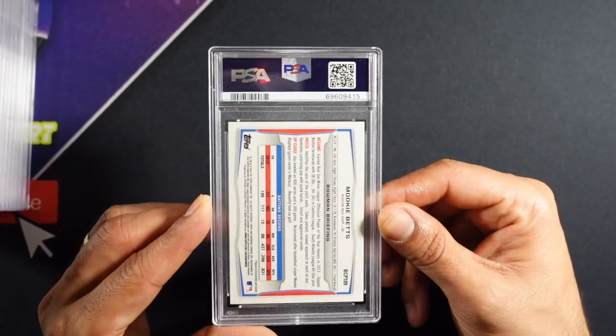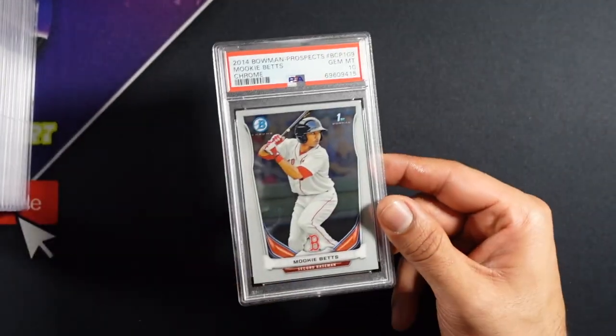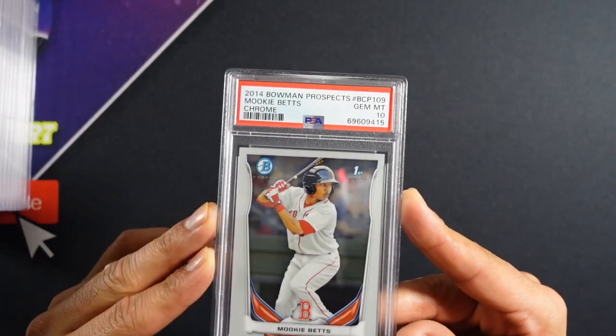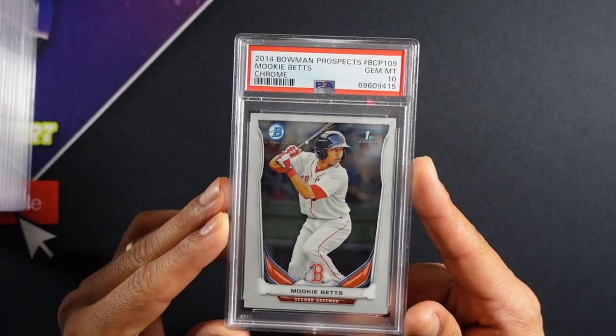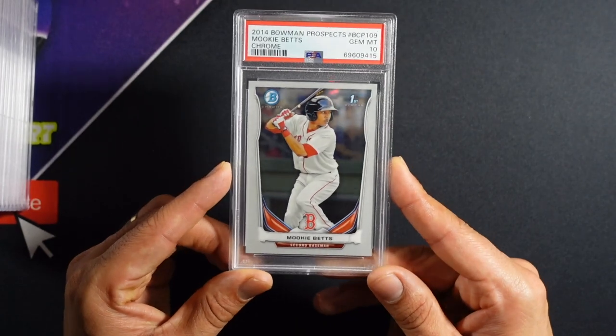Next we got a Mookie Betts — same card type as that Trey Turner, First Bowman. Just picked this up at a show in a binder, thought it looked pretty nice. We will take a Mookie Betts 10! For now that's PC, but that's huge. I feel like this was one where if it's an eight or nine — eh. But a 10 Mookie? Let's go!